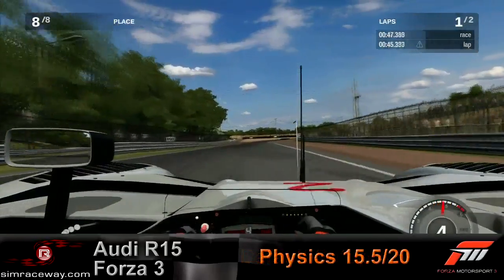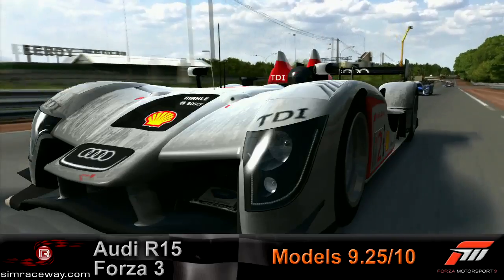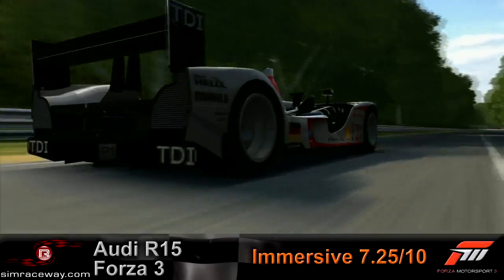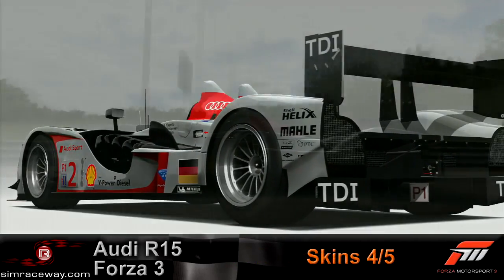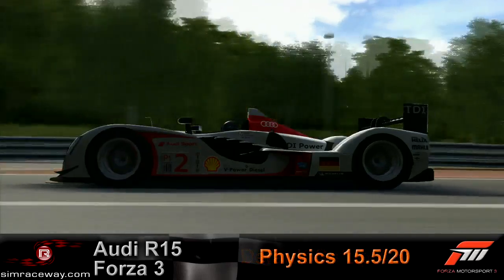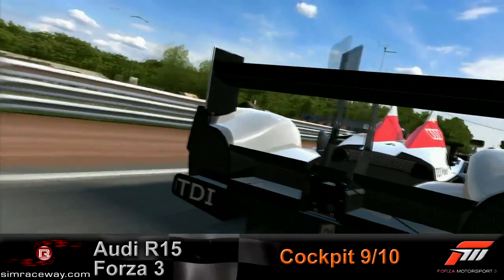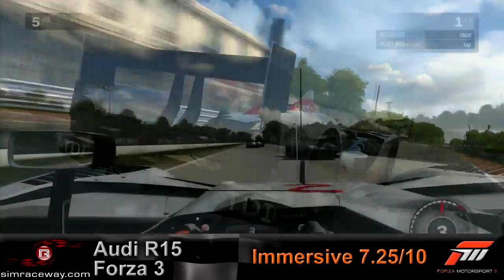They came back with the R15, took a year, and then Peugeot was looking good this year, but Audi ended up taking it in the end. So this is the Le Mans winning car from this year. Another difference between the two cars — the R10 was a V12, this is now a V10, so it's a little lighter. They've moved the motor a bit. One thing that tripped me out about this car was the ground clearance — it looks like it's a 4x4. They're channeling a lot of air under it. I was going to hammer Turn 10 for the model but sure enough, they really did build that much ground clearance in. They did a great job on this model — it's gorgeous, really well done.